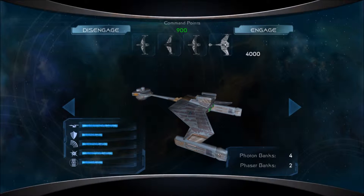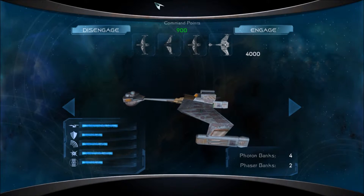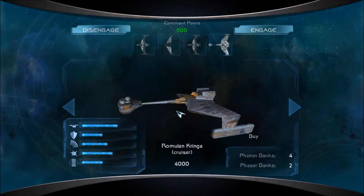Hey guys, I'm Foxtrot Delta, and welcome back to some more Star Trek Legacy. Today I'm going to be using two heavy defenders, one Vengeance-class battleship, and a Romulan Katinka cruiser.